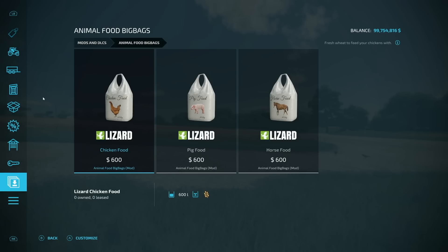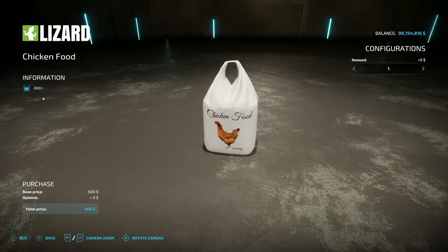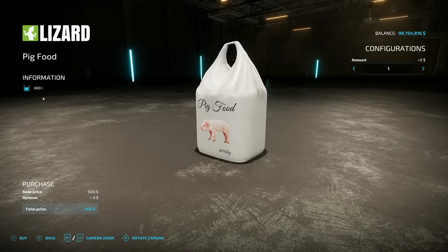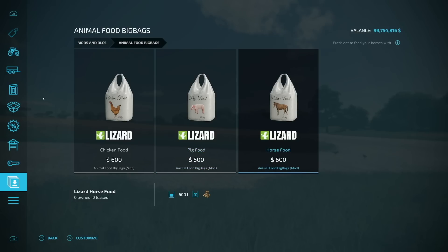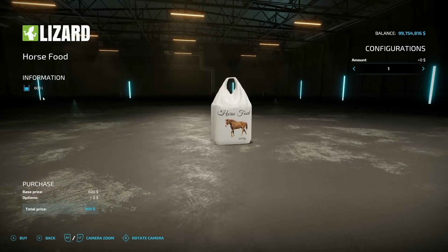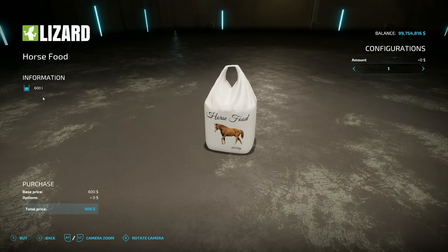Next new mod for all platforms is the animal food bags — chicken food, pig food, and horse food. However, chicken feed is just wheat in a 600-liter bag, pig food is actual pig food at 600 liters, and the horse food is just oats — not complete horse food. Each bag is one slot.